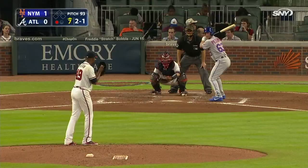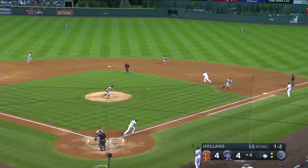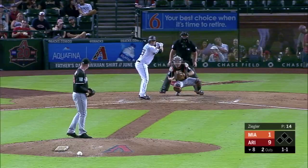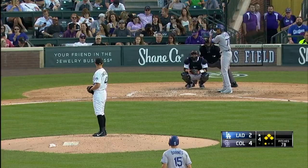T.J. strikes out. Two down — here's John Ryan Murphy. He lines one on one hop to Swanson — hard hit ball. Swanson throws him out. Slowly hit the second and Sandoval — we head to the ninth. Left for Forsythe.